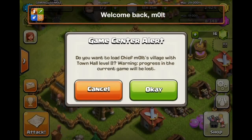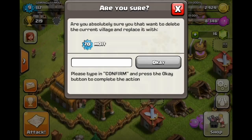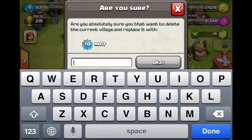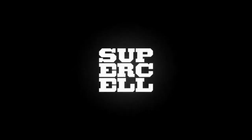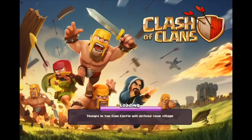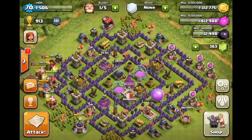There it is — it says 'Do you want to load Chief Malt's Village with Town Hall level 8? Warning: progress in the current game will be lost.' Yes, I do want to load my level 70 base, so we are going to confirm. And as you can see, Supercell's ring and logo pops up and it is going to load us back into our Town Hall 8 base.